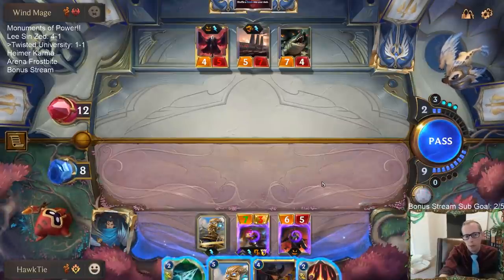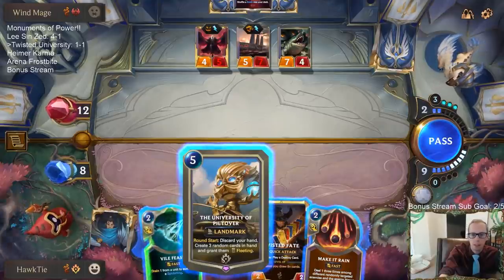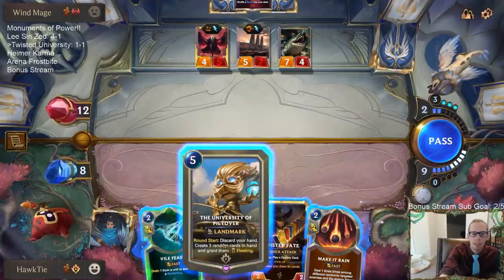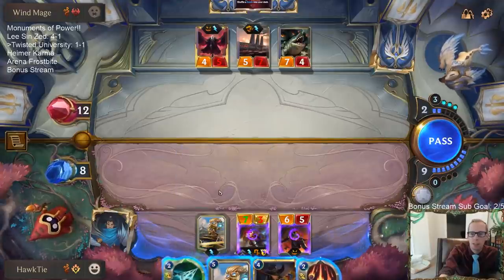I cannot win this game anymore. So I'm going to play a second University, because people were complaining about this last time we played the University — not playing the second University — thinking that we would be able to discard our hand and create six random cards. But that's not how this card works.